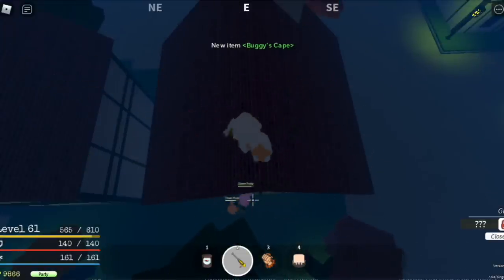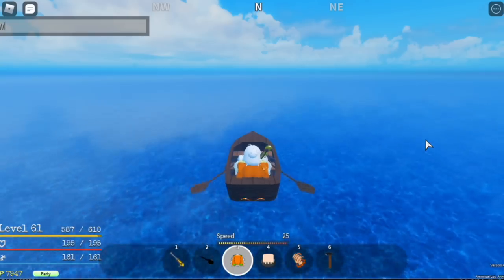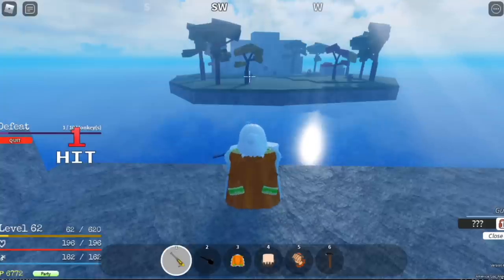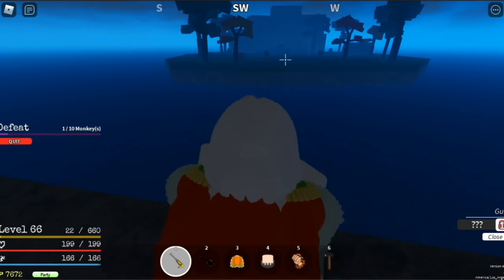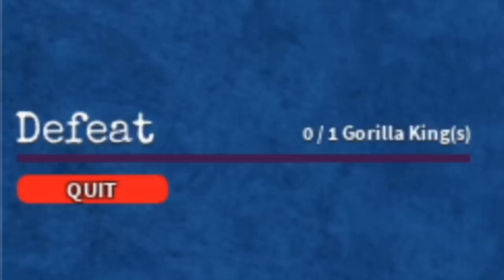Level up here until you reach level 60. We got a buggy cape — so lucky! Next island is Sphinx Island. It's very easy to level up here with the monkeys on the other island. Just hit them until they die — they'll try to come toward you but fall into the water. At level 65, you can start defeating the Gorilla King.